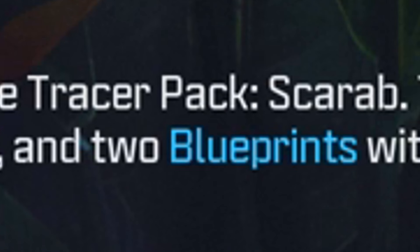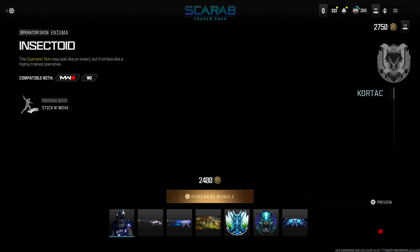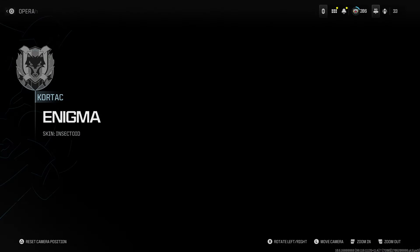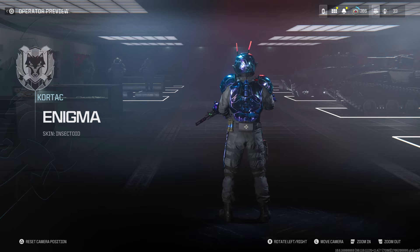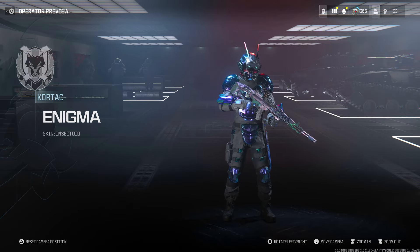Become iridescent with the tracer pack Scarab. First off, when you look at the operator from this screen it kind of looks like that one game Crysis 3 - Crysis 3 was kind of lit on PS3. Got a little insect bundle, it's probably gonna shoot some insect traces. It's called Enigma. You kind of look like a Power Ranger or something - like when there were villains with antenna on top of their heads.